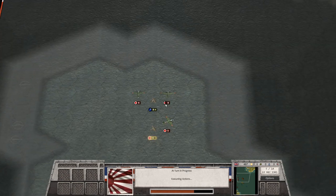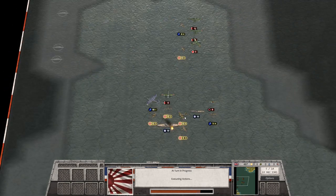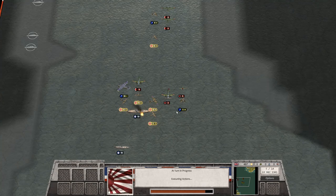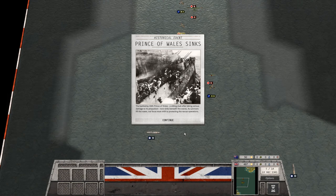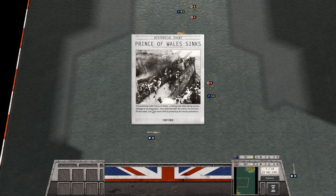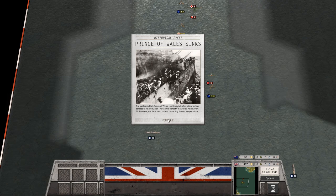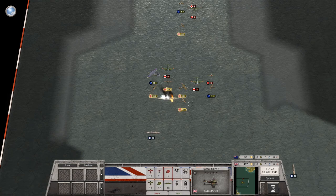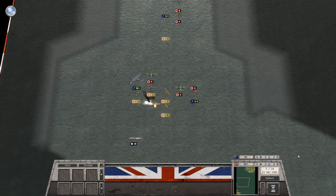The big question is what will they do with their aircraft — most are sending north, one is coming down. The battleship HMS Prince of Wales, a sitting duck after taking serious damage to its propulsion, now sinks beneath the waves. As survivors fill the water, our focus must shift to protecting the rescue operations. Unfortunately we were not able to save them — not much that can be done about that.